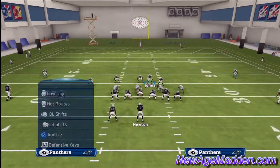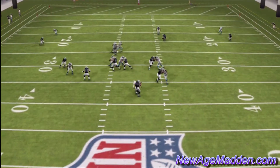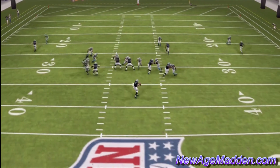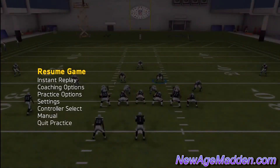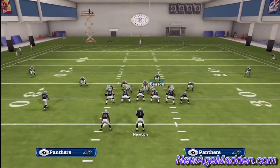As you see, he comes right through the A-gap. You're going to want to lurk with the man that is on the running back. We'll show you again here — notice in the replay, each offensive lineman is taken up by a defender.